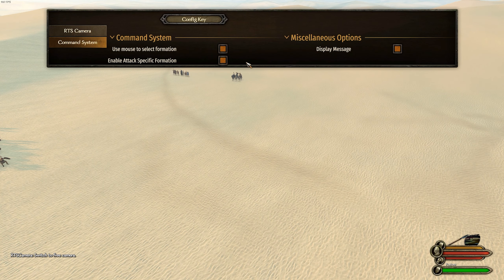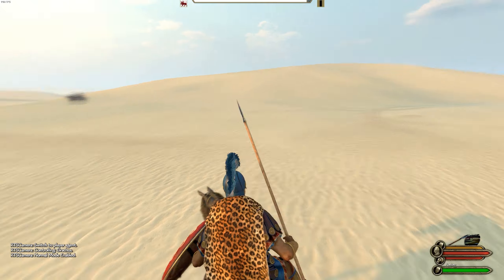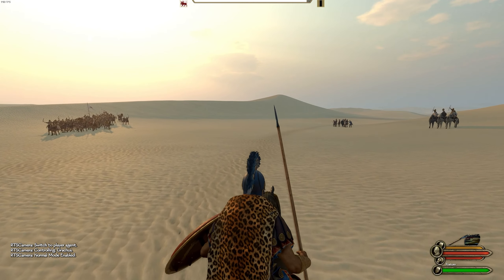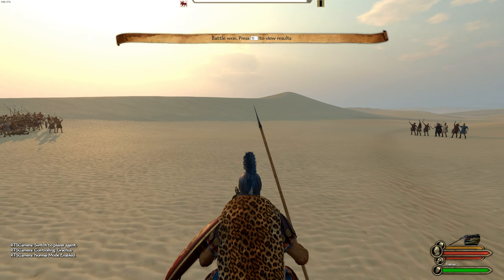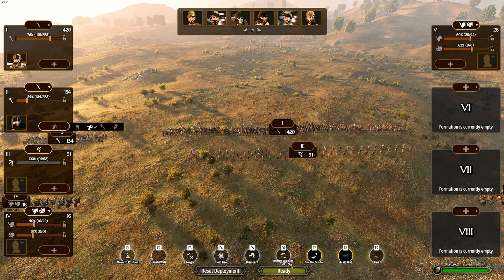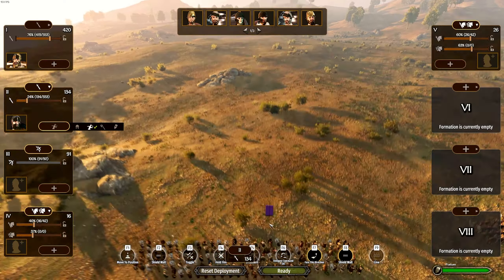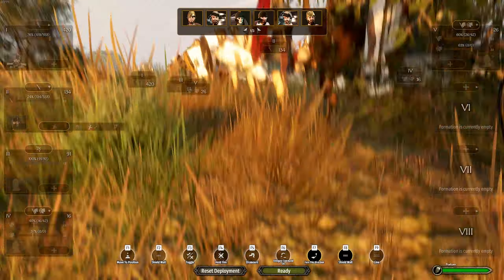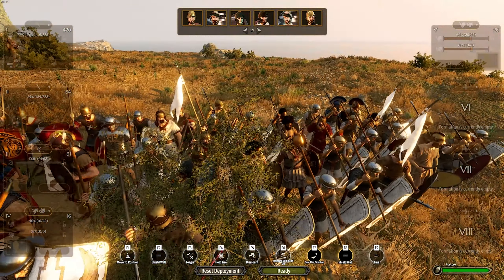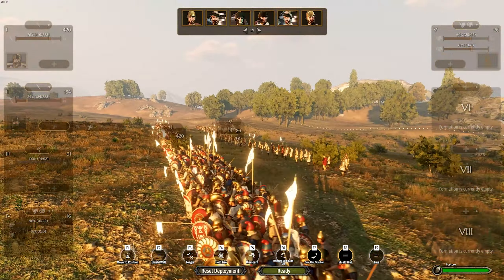We also have the command system, which has a few extra systems that enable 'attack specific formation' — the main thing most people will be using. Now let's jump into a large-scale battle — a 500 vs 500 — and I'll show you how this works in actual practice. We're now in a much larger battle fighting against the Romans. I've set up my formation to complement this new RTS Camera command system: skirmisher infantry on the left, hoplites and spear infantry as the main front line, and cavalry broken into two divisions.